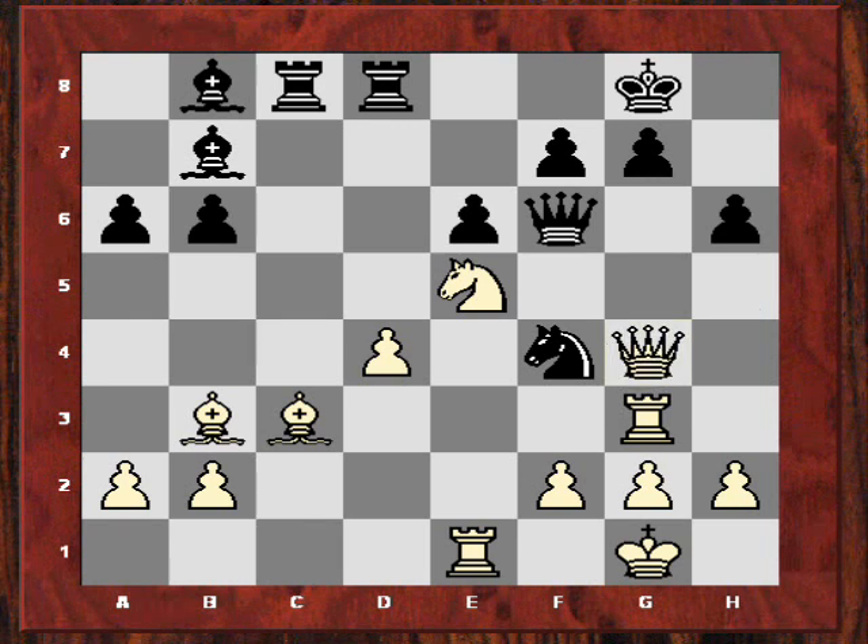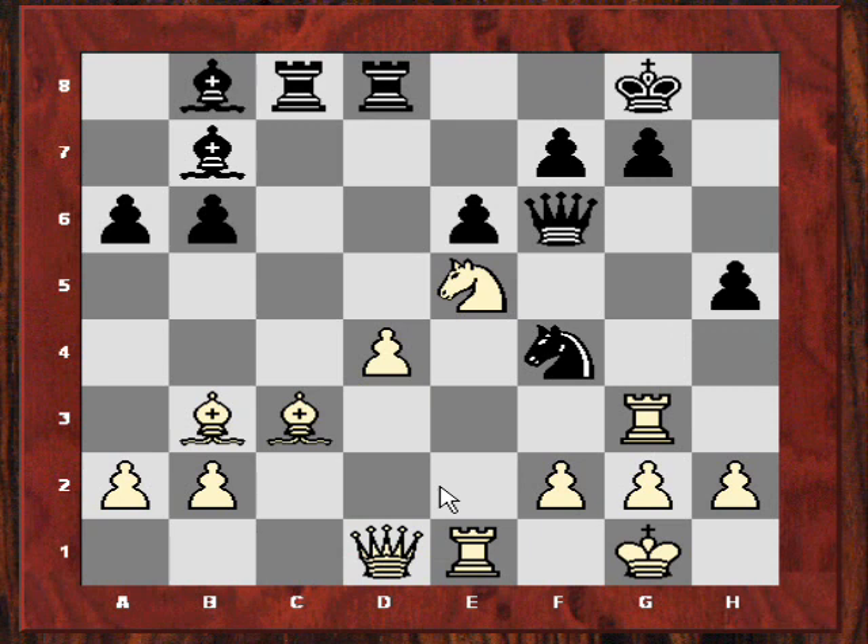Qg4 now. And curiously in this position, the opponent plays Rybka's first suggestion — so the opponent is like a Rybka. He plays h5, pawn to KR4, driving the queen back. Now after Qg1, the opponent misses apparently the strongest continuation which is Bxe5 — Rybka really fancies that. Instead the opponent played pawn to R5, and apparently white had to resign.